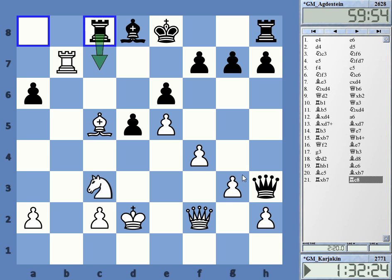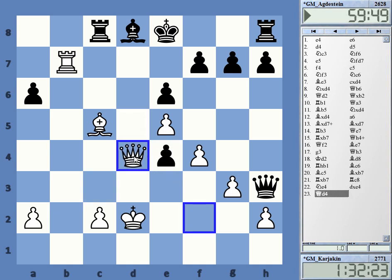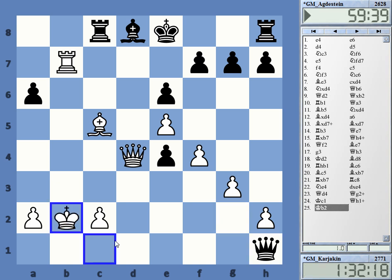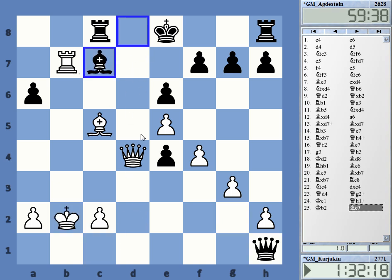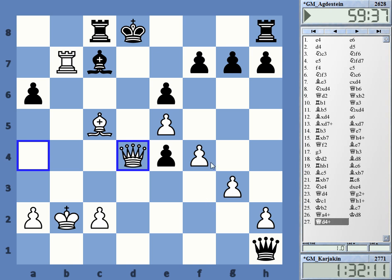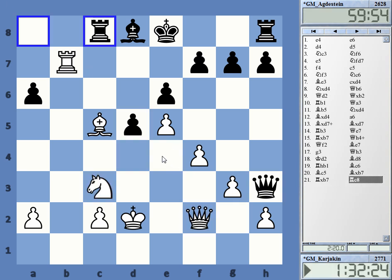Rook c8 is basically the only move that makes great sense. Now this is already a very tense position — what should White do? There are a number of options. An interesting move, for example, is Ne4. Looks crazy at first, but interesting. Takes, Qd4. White is threatening this really big check on d7, which is a mate — not just a check. The problem is Black has counterplay with this check. And this is preventing the mentioned Qd7 mate. White can go for a perpetual check, but not more. Ne4 is a spectacular move, but it's not working.